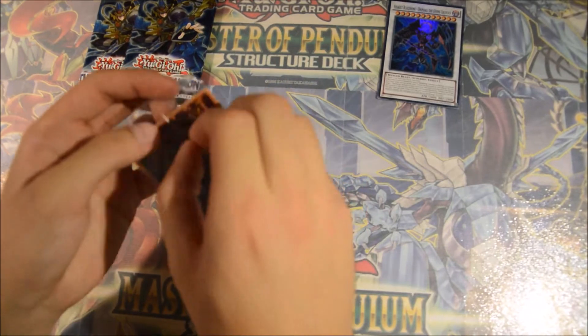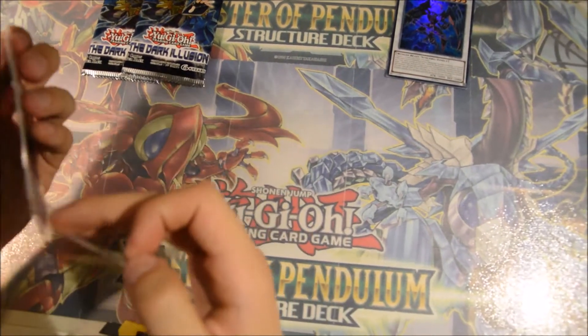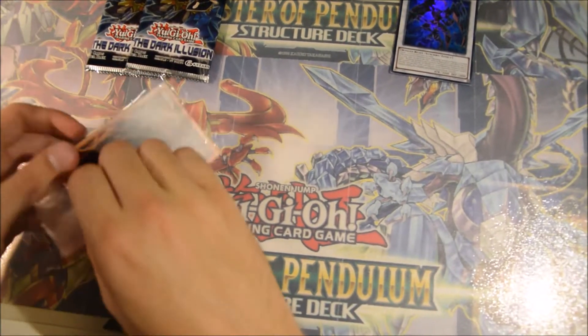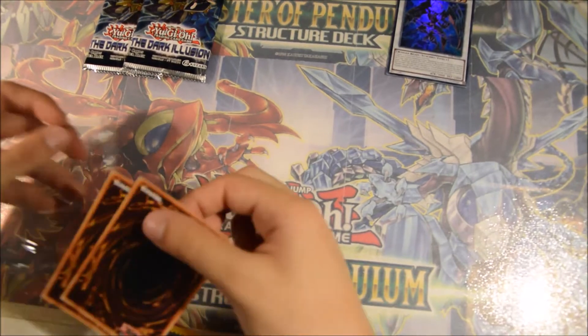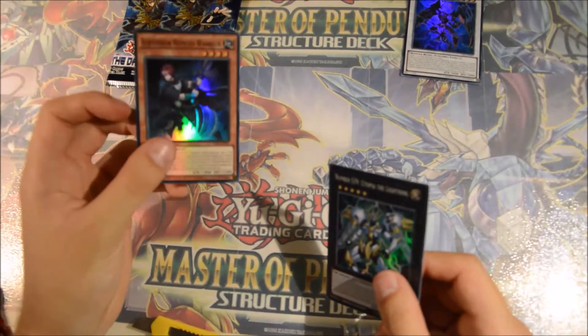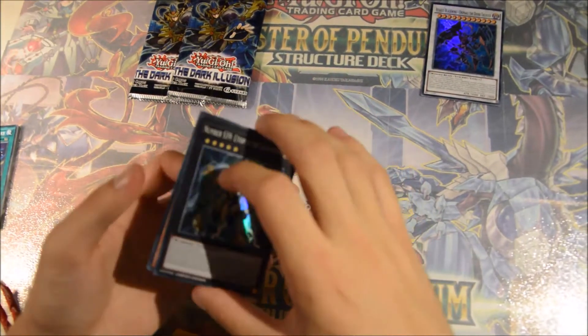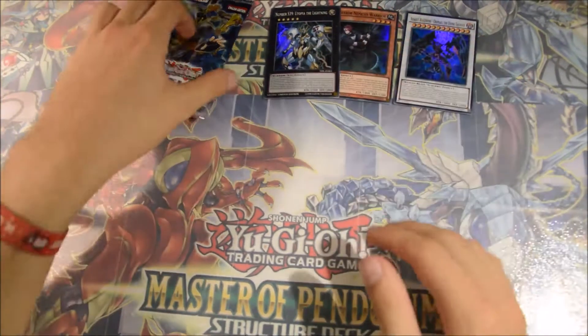Let me open this up just to show you guys the other promo. It's much less interesting, but still. Sub-Terror Nemesis Warrior — normally a rare in this set, but here as a super, which looks pretty dope.